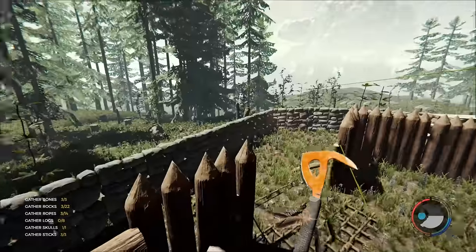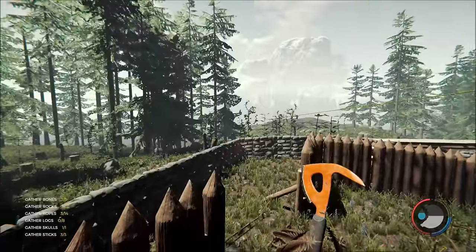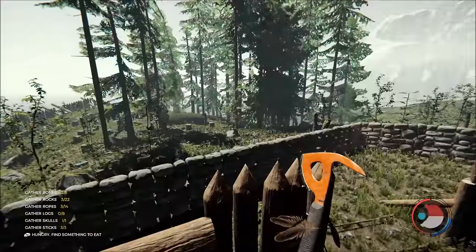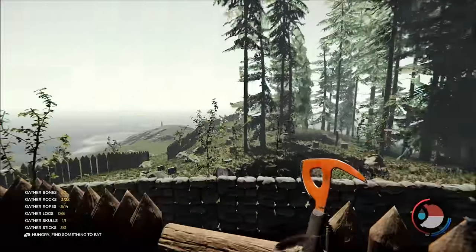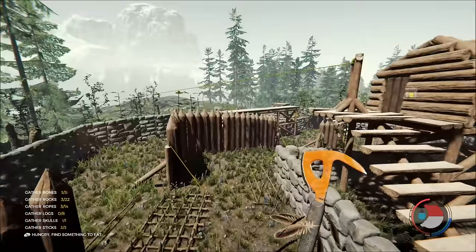Tip fourteen: see these tall trees here? The cannibals can climb some of these and then jump down from those trees over high walls. So a good tip is to get rid of all the tall trees close to your walls, and then they won't be able to jump into your base.